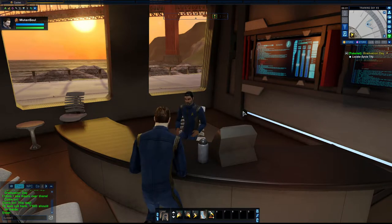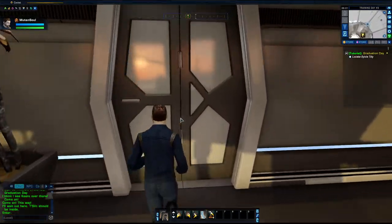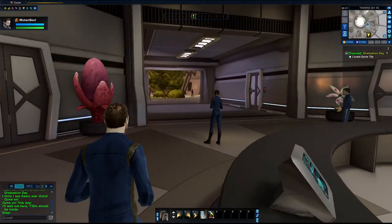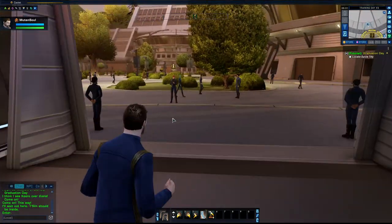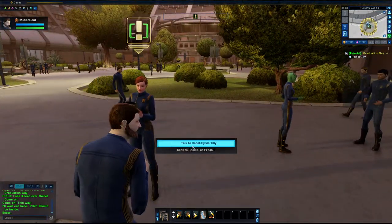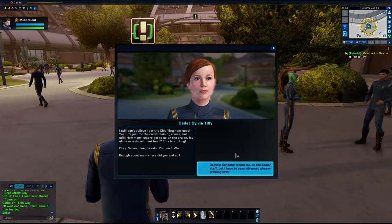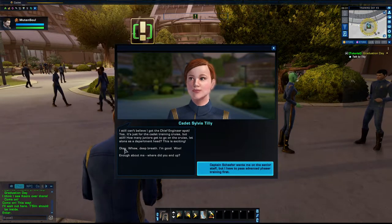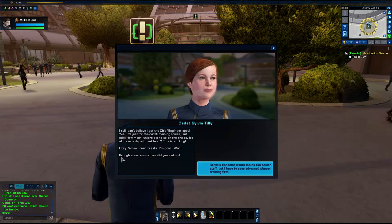Just so out of place. I still can't believe I got the chief engineer spot — yes, it's just for the cadet training crews, but still. How many juniors get to go on the cruise, let alone as a department head? This is exciting. Captain Shaffer wants me on the senior staff, but I have to pass advanced phaser training.